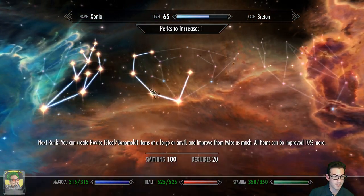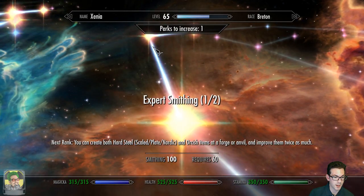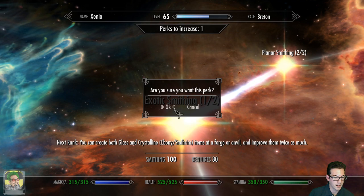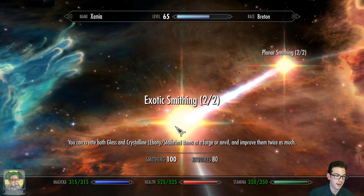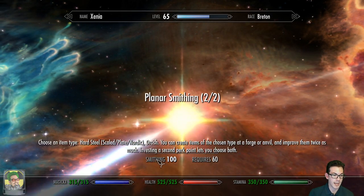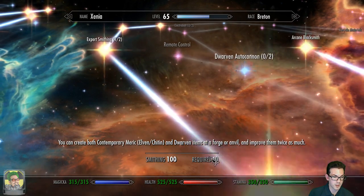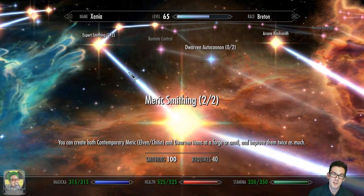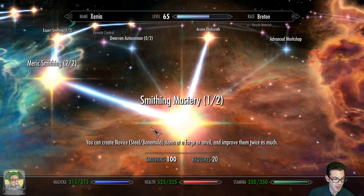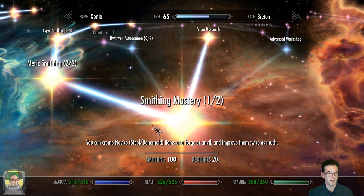Actually, one thing I wanted to do before I forget - I think I don't have ebony smithing unlocked. Let me do that. There we go - so now I can do glass, ebony, and stalhrim. Daedric and dragonbone. I still can't make orcish, which is fine. I can't make bonemold either apparently.